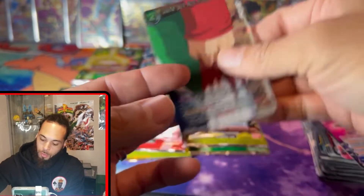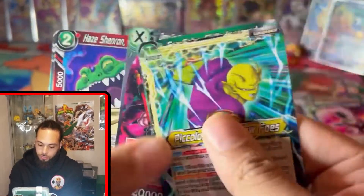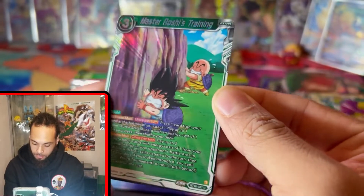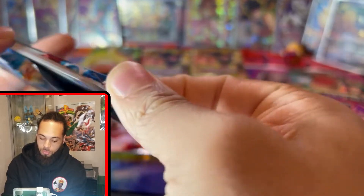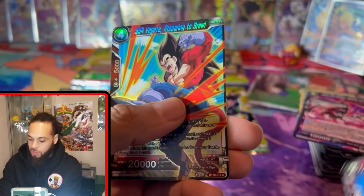We're not getting the bangers — we pull all the good cards. Piccolo, Hey Shenron, Kai Angel Halo, Master Roshi's Training — which is a fairly dope card. Okay it's not terrible in holo, not bad at all. Demon God's Room. Vegeta Long Sand Warrior. Got a reverse back there — clearly that's SS4 Vegeta.